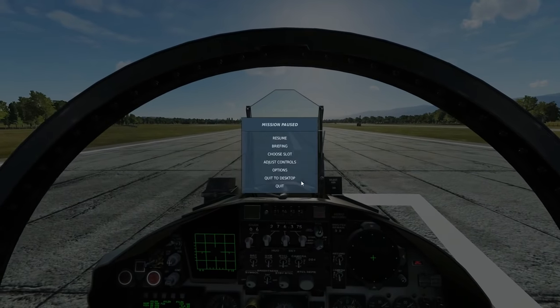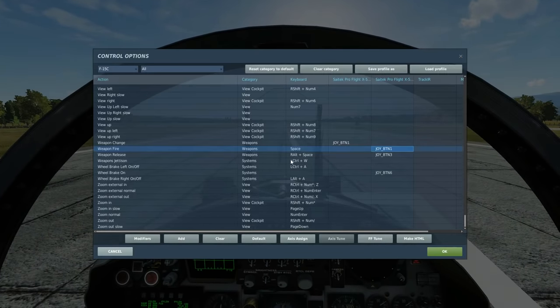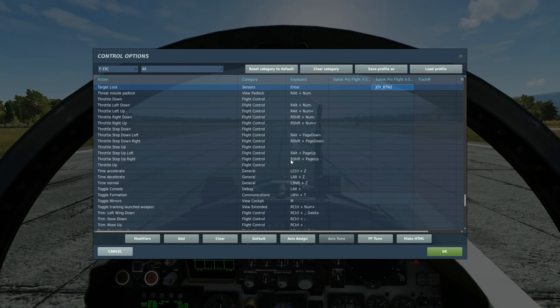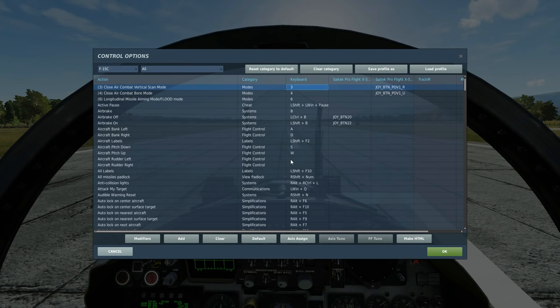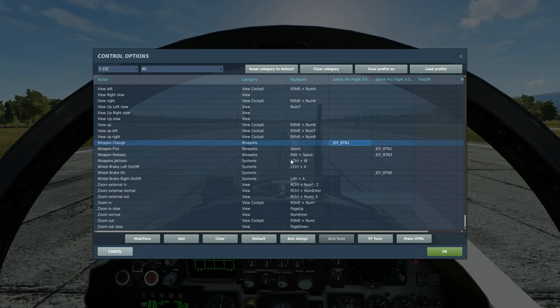Let's have a look at our controls. To fire the gun we've got weapon fire. To fire the missiles we've got weapon release. To get a lock on a target we have target lock. To use auto acquisition vertical scan mode we've got that, and to use auto acquisition bore scan mode we've got that. To use longitudinal aiming mode for the Sidewinder we've got that, which also doubles up as flood mode for the AIM-7 Sparrow. Change weapon we have this.